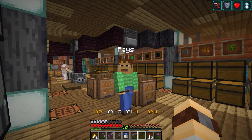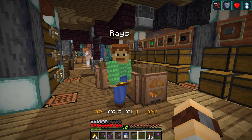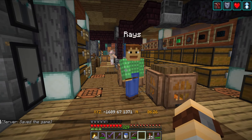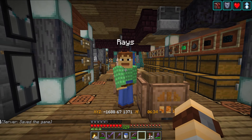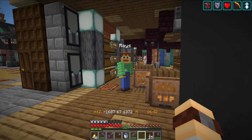Oh, you ever try like a ghast farm? Those use quite a bit of magma. Oh, you may have just said the magic word — because I want to do an end transformation, and for that I want to beat the ender dragon the other times, but at the moment I think I have the sum total of about one ghast tear. So that might be something that's a really good idea. The problem is that I have no idea how to build one.